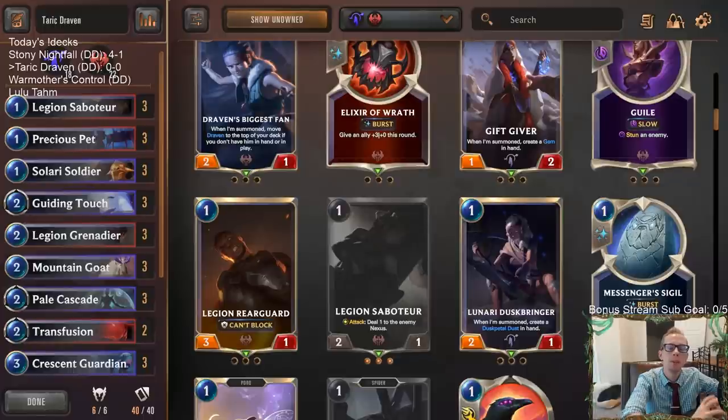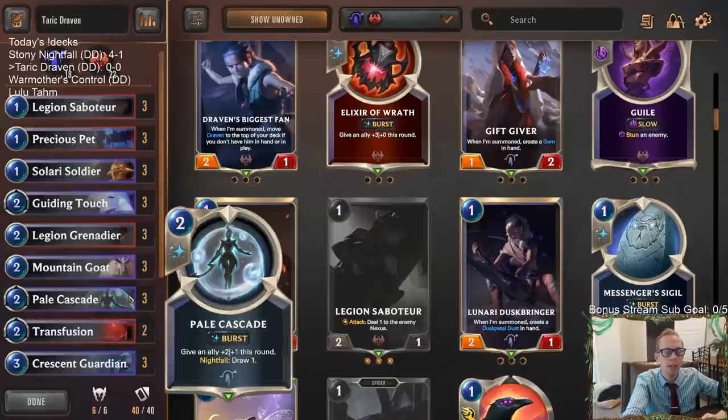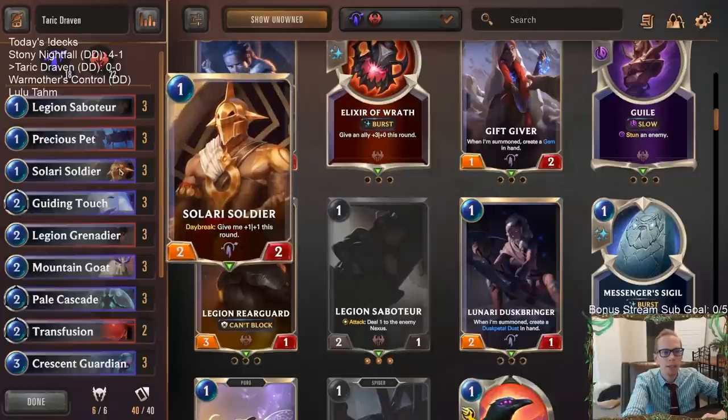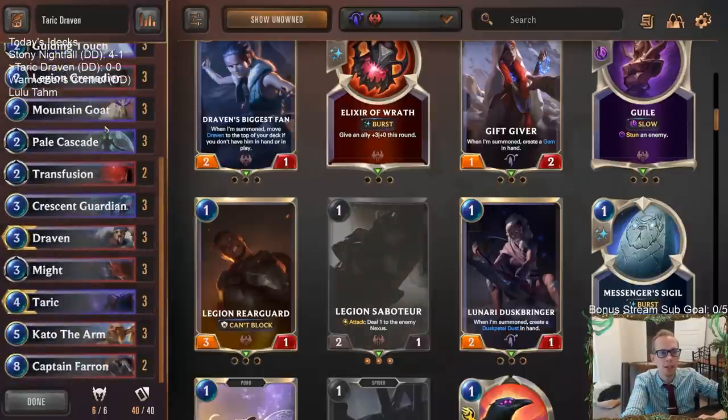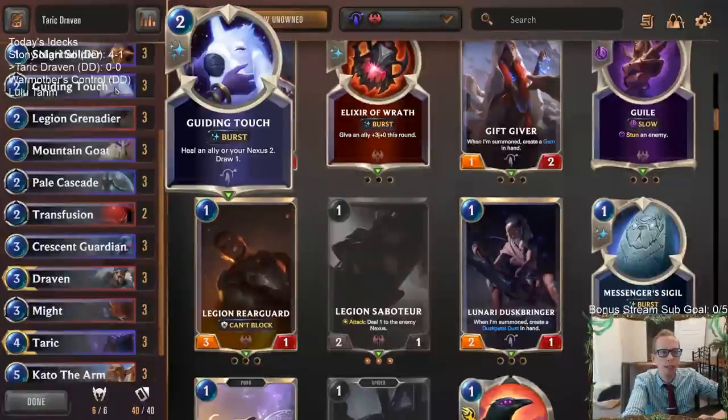Welcome everybody on Twitch chat and YouTube for some Taric Draven. We're going to be playing another aggressive Draven deck with Targon. Last time we were playing it with Draven and Darius, and Pale Cascade was amazing — basically playing Pale Cascade and Solari Soldier from Targon. We're going to be trying that again but this time in a Taric deck.